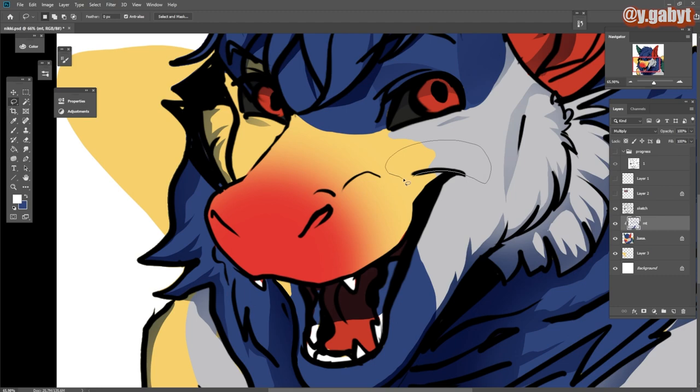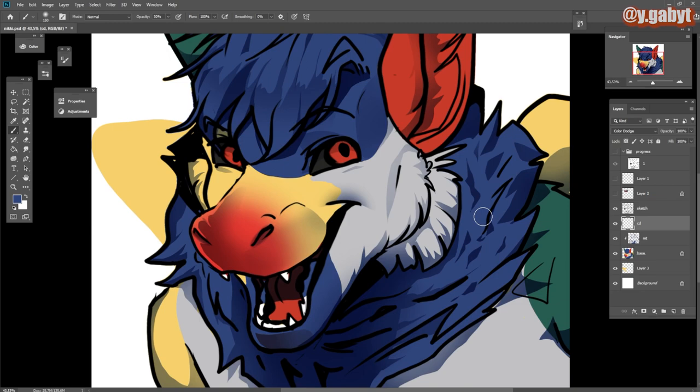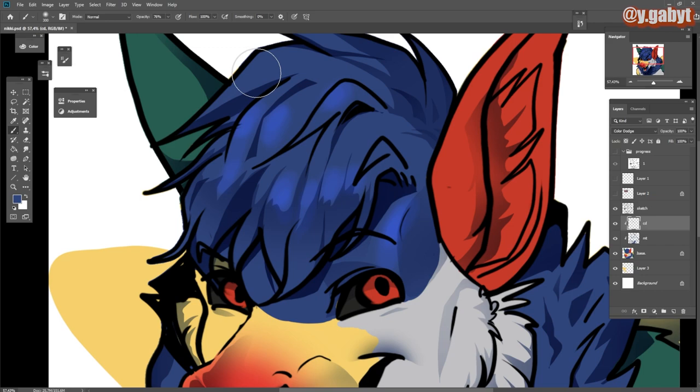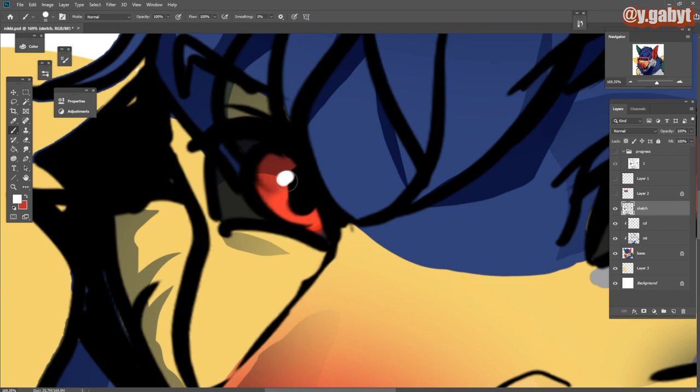Always think about which specific area you want to get more light, to attract more eyes looking into that. After that, I create a new layer also with a clipping mask and use Color Dodge. I choose specific places that are going to receive the opposite of what I did with shadows — the places that are going to receive loads of light.